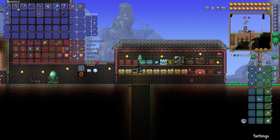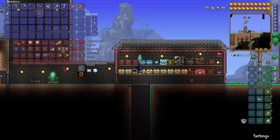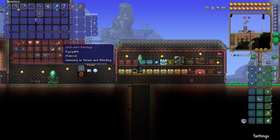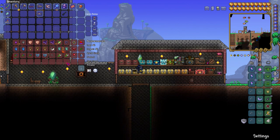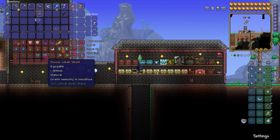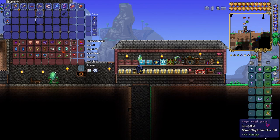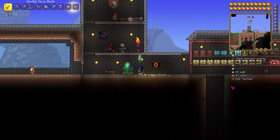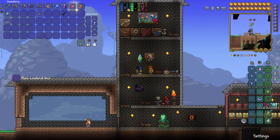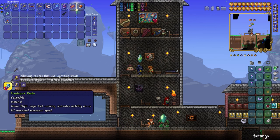We have a lot of stuff here. I would like to get the Glove of Creation but I don't know if I'm gonna get that. We have the medical bandage. I should combine an obsidian skull with this cobalt shield. Let me take a look at the boots with the Guide — we can get Frost Spark boots, but we're gonna need an ice skate.